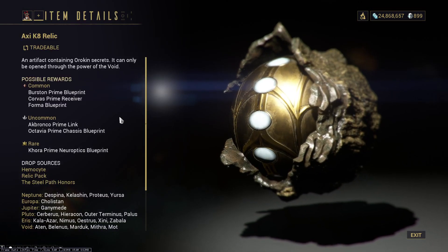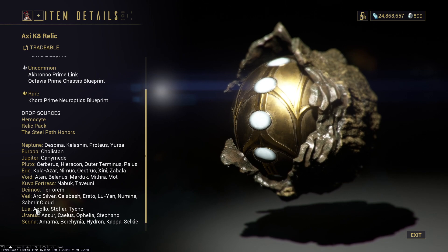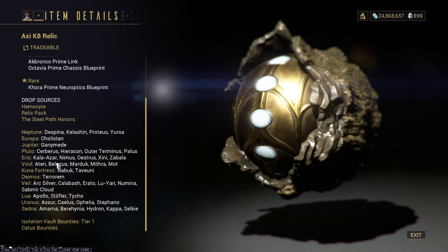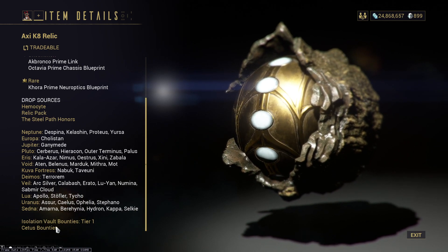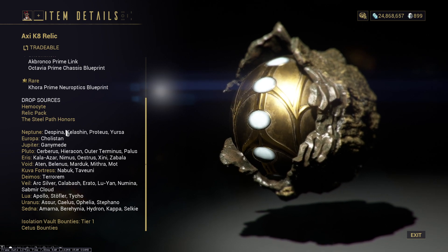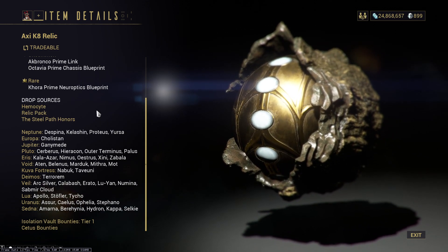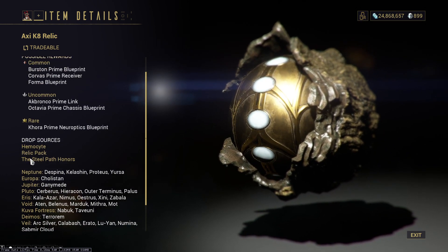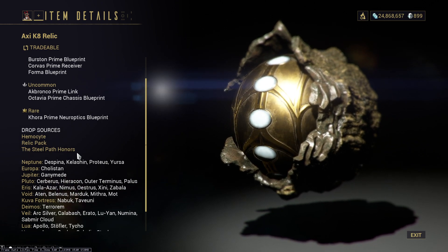Last is Axi K8. I always just run Lua Apollo for my Axi K Relics and all my general Axi Relics, because that is a very fast A-drop rotation disruption for the Axi Relic. So you can get Axi K8 instantly running Lua Apollo if you run it effectively. You can also get it in Isolation Vault Tier 1 Bounties and Cetus Bounties. Generally, Axi K8 will drop on higher level missions — C-drop or B-drop rotation, usually more C. You can also get lucky with Relic Packs, or grind Hemocyte for a ton of Relics.